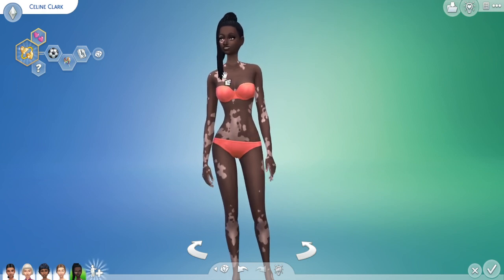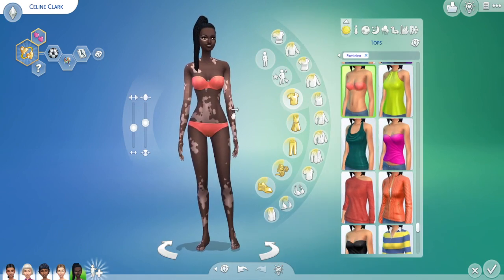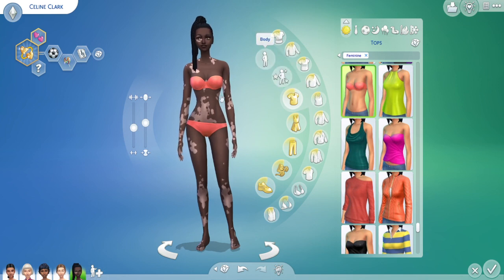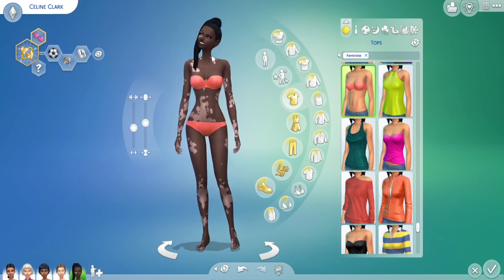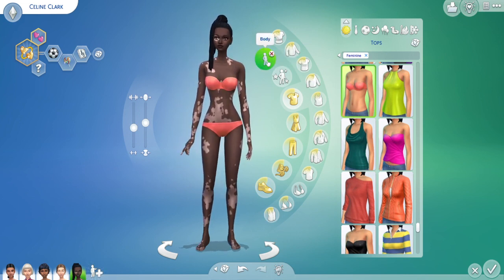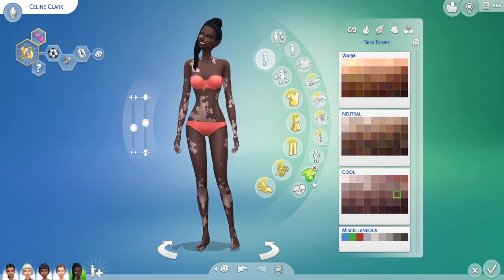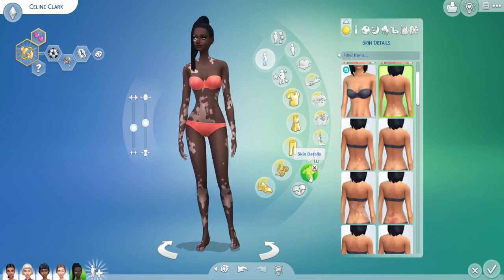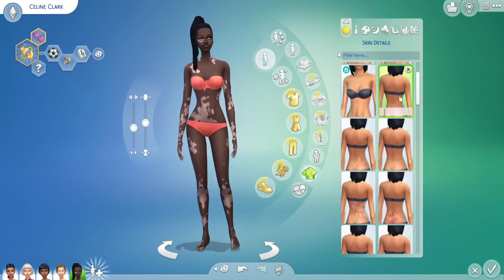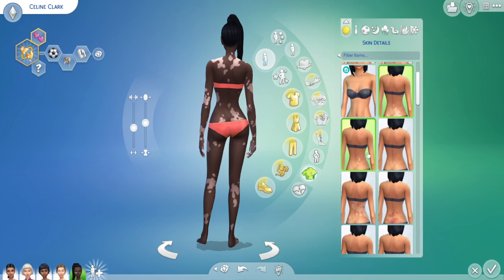If you want to give your Sims the look of Vitiligo, you need to go into the body, because face and body are separate. They did as much as they could, in my opinion, to be able to customize it and make it look as unique as they can. So what you're going to do is go into skin detail and click on that — this is where you're going to find it. There are lots of different types of areas of the body where you can have Vitiligo.